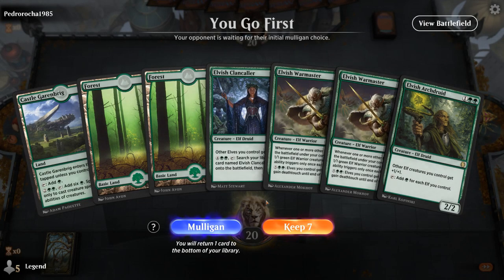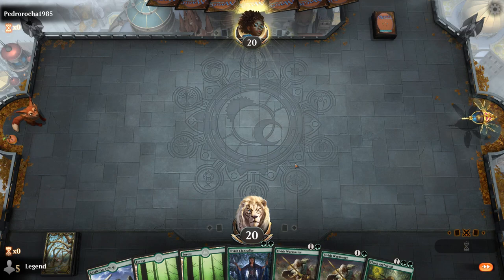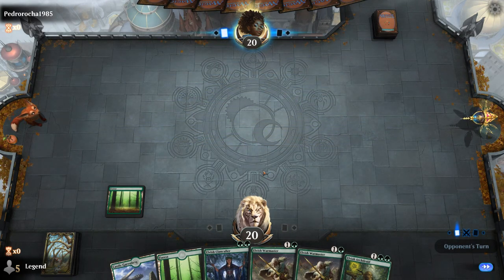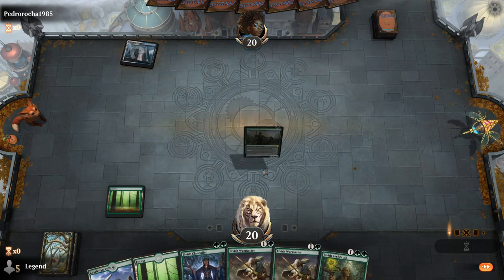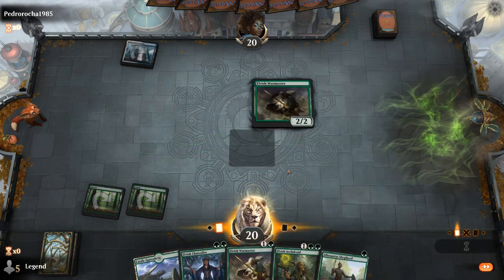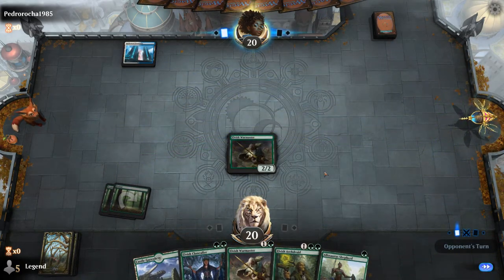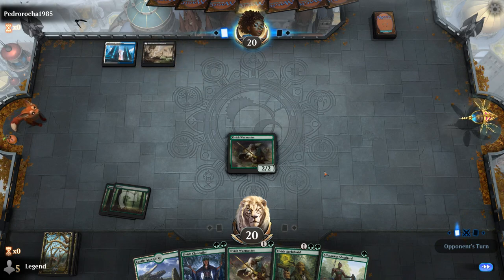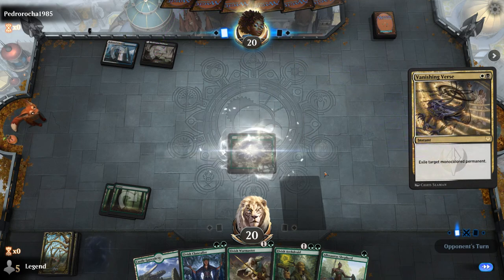Alright, we're on the play. No 1-mana accelerant, but turn 3 Archdruid on the play is still definitely worth keeping. Probably lead with Warmaster and hopefully our creatures survive. Shepherd could be useful if we're suspecting any counterspells. Opponent leads with Hallowed Fountain — looks like Azorius control. So we could see some sweepers in our future. Vanishing versus Exiles Warmaster.